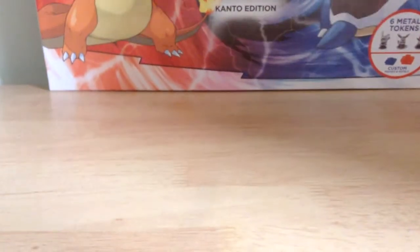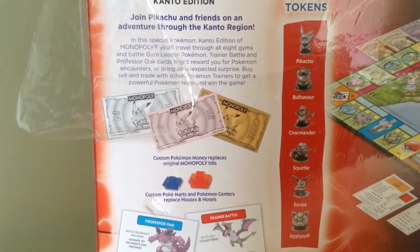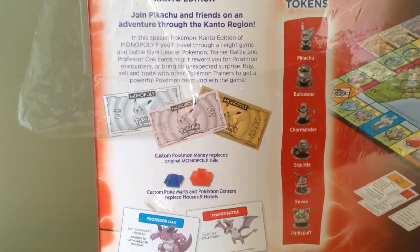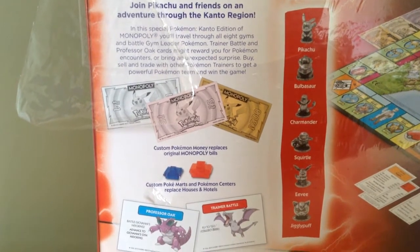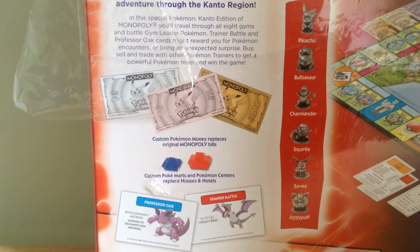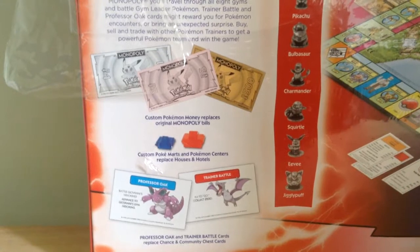We will turn around and I will quickly show you the back. So in the special Pokémon Kanto Edition of Monopoly, you'll travel through all eight gyms and battle with gym leader Pokémon. Train in battle, and Professor Oak might reward you for Pokémon encounters or bring an unexpected surprise. Buy, sell, and trade with other Pokémon trainers to get a powerful Pokémon team and win the game.